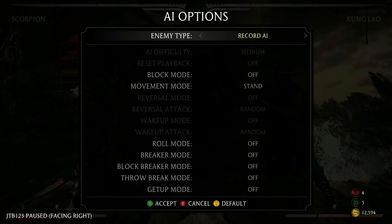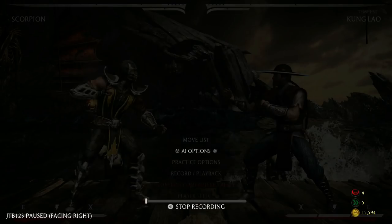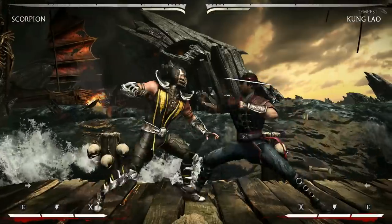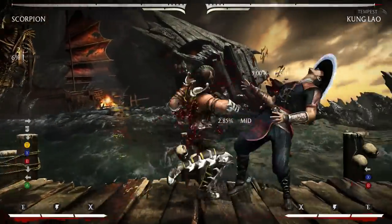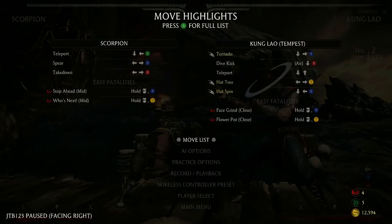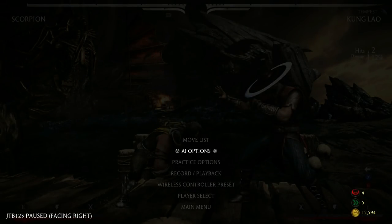The next string for Kung Lao is his forward 1-4, which ends in a low. This one is listed as minus 26, and you can punish it with Scorpion standing 2, which leads into his 2-1-4. So that one is full combo punishable.